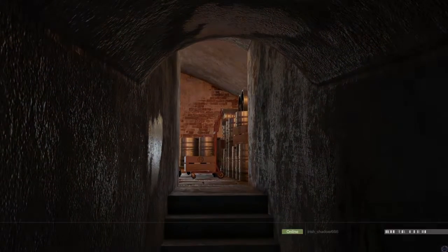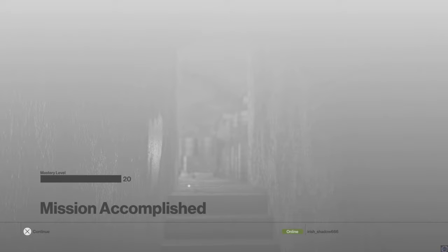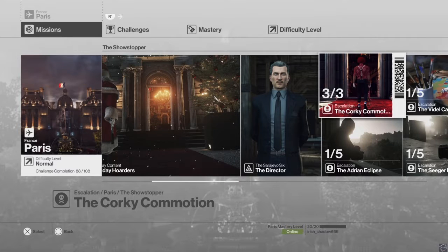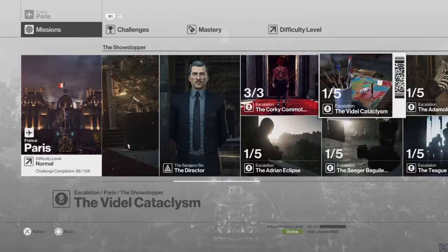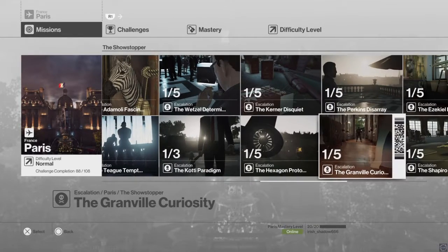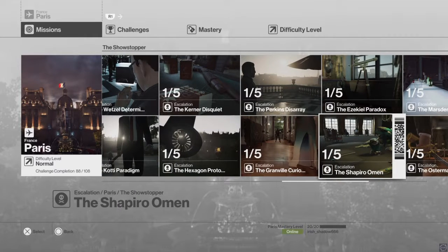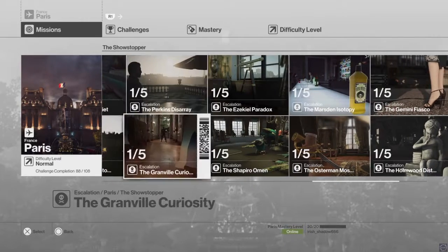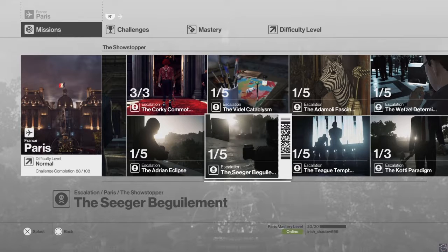Fairly simple. That is pretty much everything special for the Paris level. Five star rating right there — look at that. That's everything for Paris, other than some of these extra challenges — but you don't get anything for them except for points towards your Paris mastery level, which is already 20 out of 20. So these are just little extra challenges for me to do on my off time. Next time we come back we're going to Sapienza. Thank you guys for watching, and I'll see you again next time.